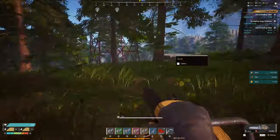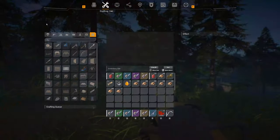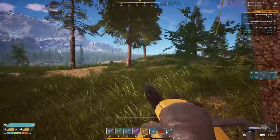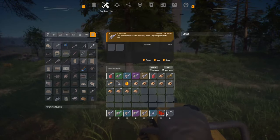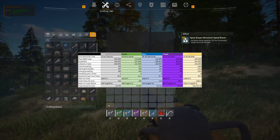Purple starts at 486 durability, ends at 482 — losing four durability over five trees, and averaging 74.2 wood per tree. The gold tier, the highest tier tested today, starts at 1,251 durability, ends at 1,247, loses four durability over five trees, and averages 90.2 wood per tree.